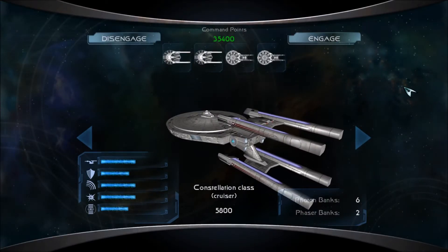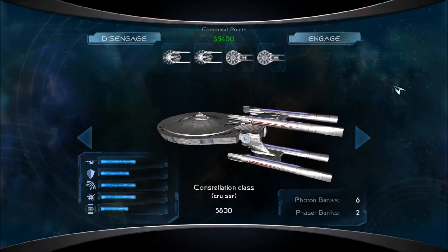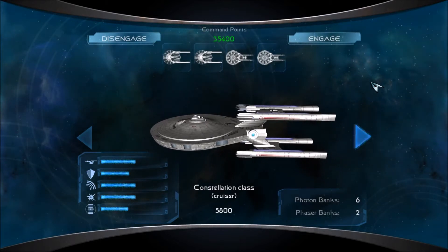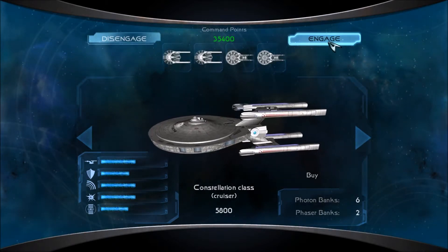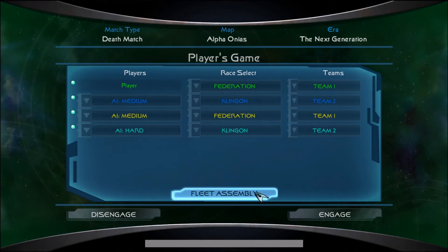Hey guys, I am Foxtrot Delta, and welcome back to some more Star Trek Legacy. Today we have two Miranda Refit-class ships and two Constellation-class cruisers, and we will be using these ships to fight the Klingons in Alpha Onias in the Next Generation era.